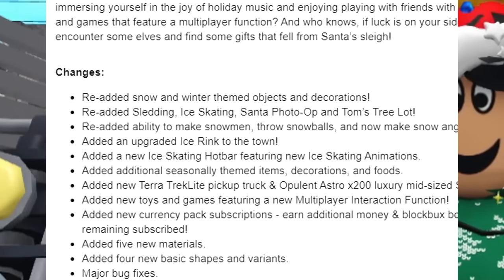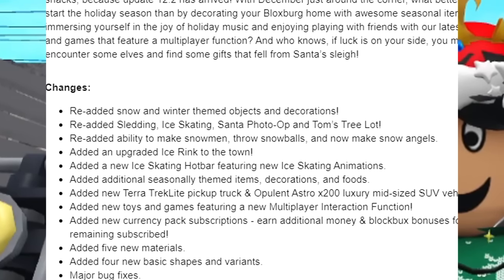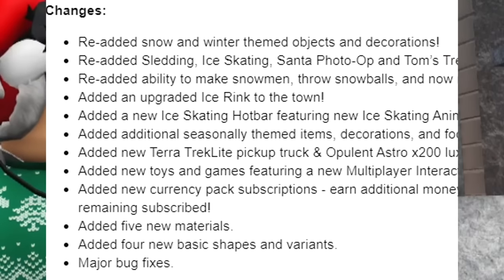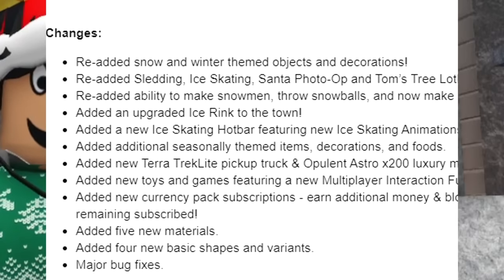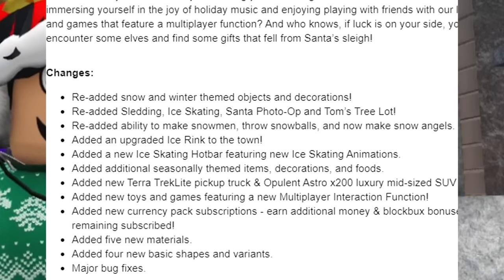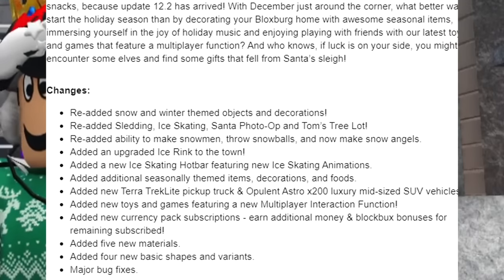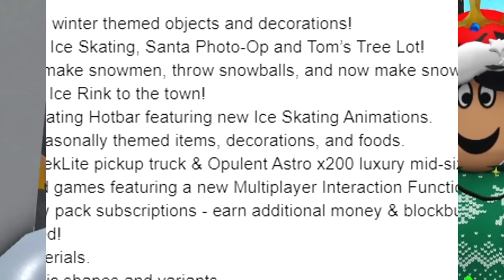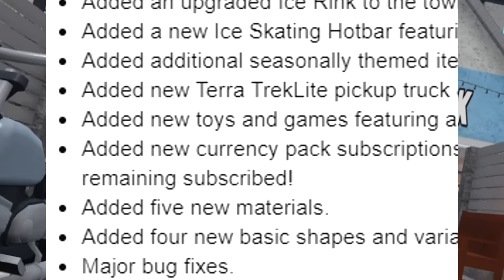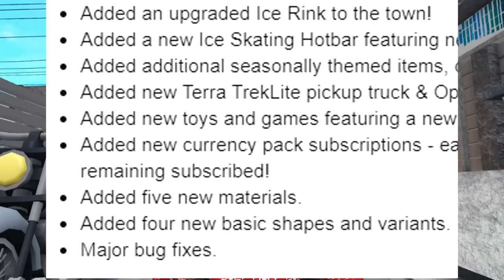They re-added snow and winter themed objects and decorations. Re-added sledding, ice skating, Santa photo op, and Tom's tree lot. Re-added ability to make snowmen, throw snowballs, and make snow angels. Added an upgraded ice rink to the town. Added a new ice skating hotbar featuring new ice skating animations. Added additional seasonally themed items, decorations, and foods. Added new Terra Trek light pickup truck and Opulent Astro X200 luxury mid-sized SUV vehicles. Added new toys and games featuring a new multiplayer interaction function. Added new currency pack subscriptions — earn additional money and Block Bucks bonuses for remaining subscribed. Added five new materials, four new basic shapes and variants, and major bug fixes.